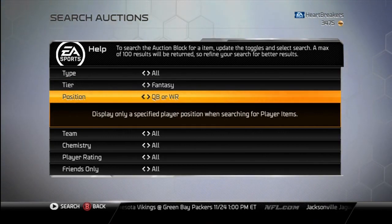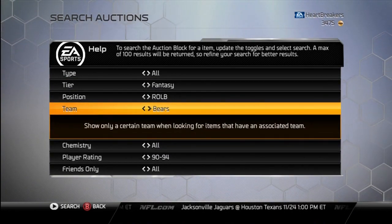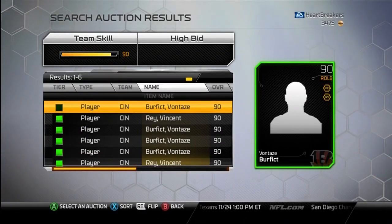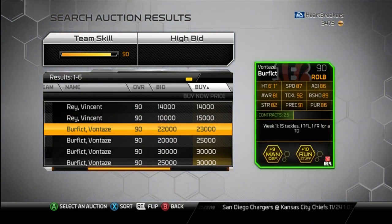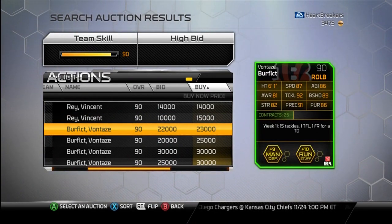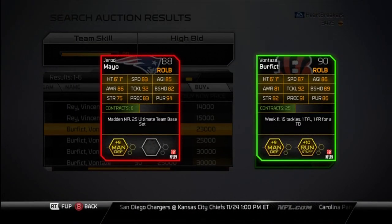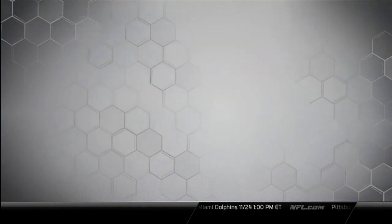So this is a rare occasion for the past few months. Let's get it kicked off with Vontaze — Bengals. He's man defense and run stuff. 23k, not bad. I could technically use him over Drod Mayo, but he's a little faster and less awareness. He looks decently better, but I like Mayo. Not worth me buying him.